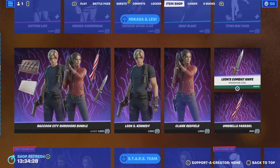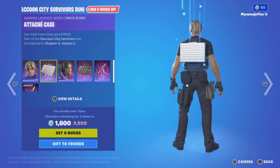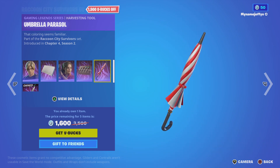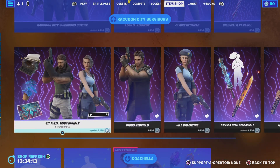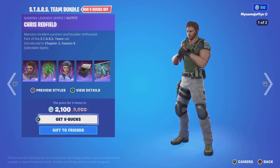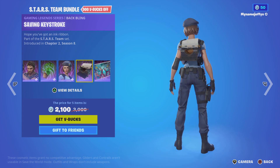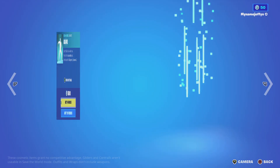Then we've got Leon, still here with Claire Redfield, with the Attache Case, the RPD Keys, Umbrella Parcel, and Leon's Combat Knife. You can buy them separate if you'd like, for cheap. And the Stars bundle is still here — you've got Chris Redfield, Green Herb, Jill Valentine, Saving Keystroke, and Survival. You can buy them separate for cheap.